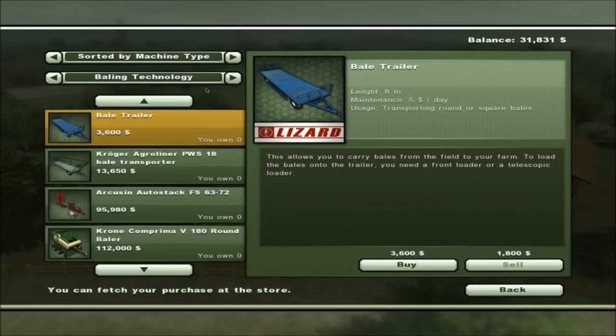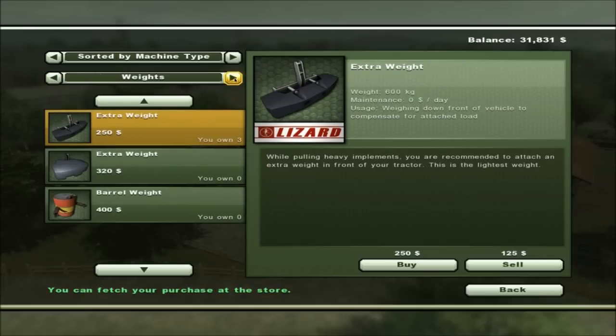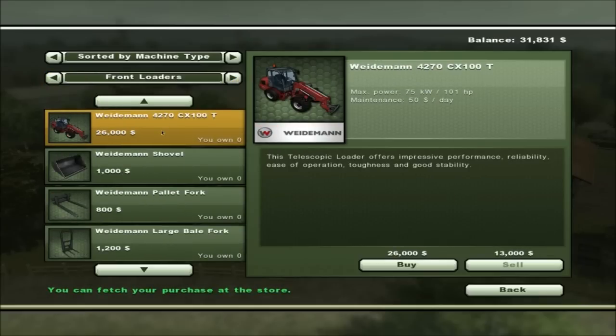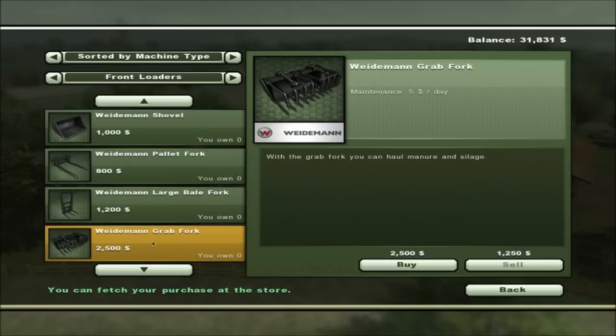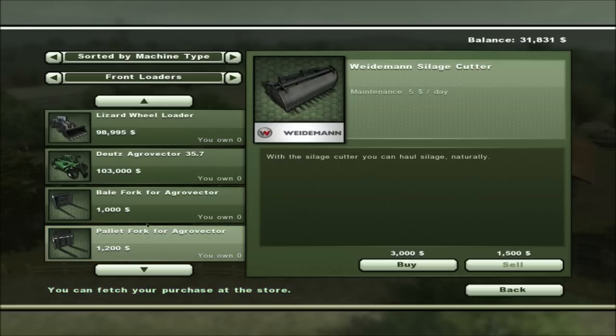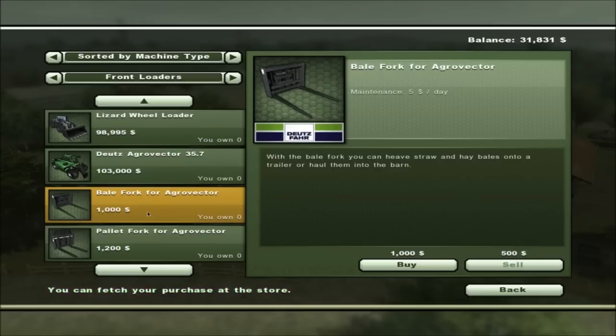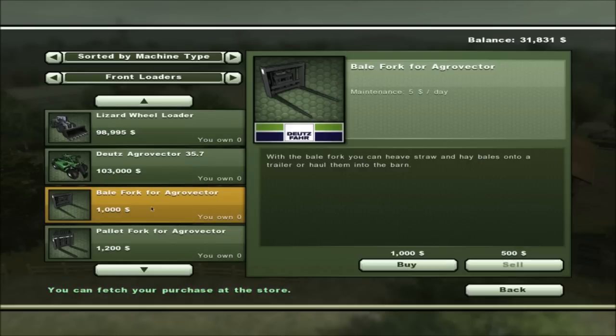We can do one of two things: buy a cheap trailer and a loader with a fork to put bales on manually, or buy an automatic machine that does it all. Let's go ahead and buy the square baler — boom, we've got that. Now we need a trailer for $3,600, a front end loader for $26,000, plus a bale fork. Alternatively, there's a machine that does it all automatically for $95,000. Looking through attachments — with the bale fork you can heap straw and hay bales onto a trailer.